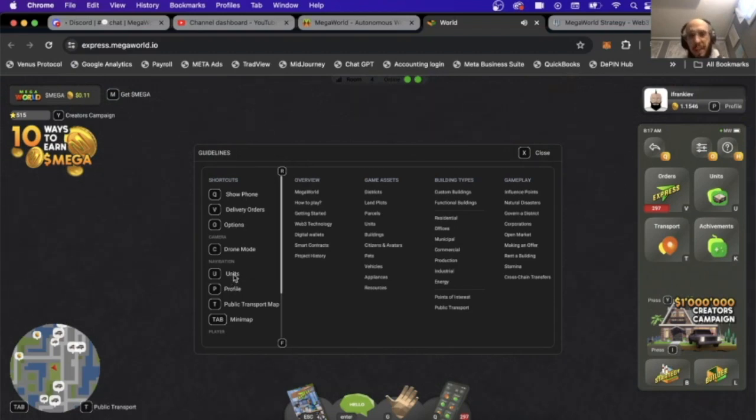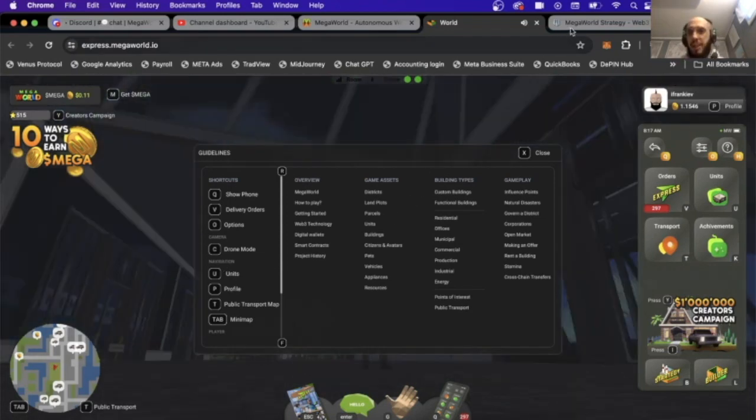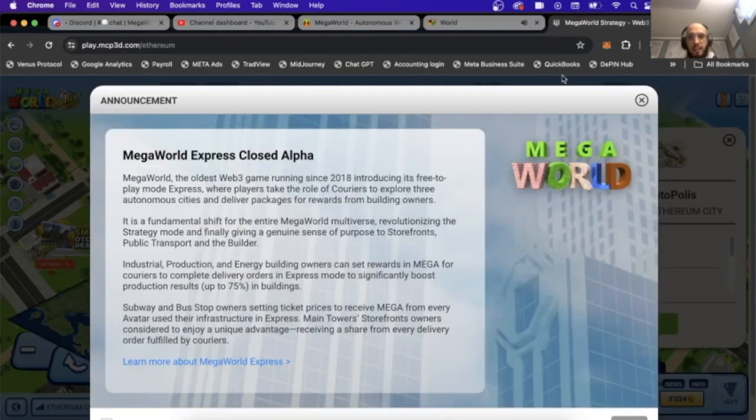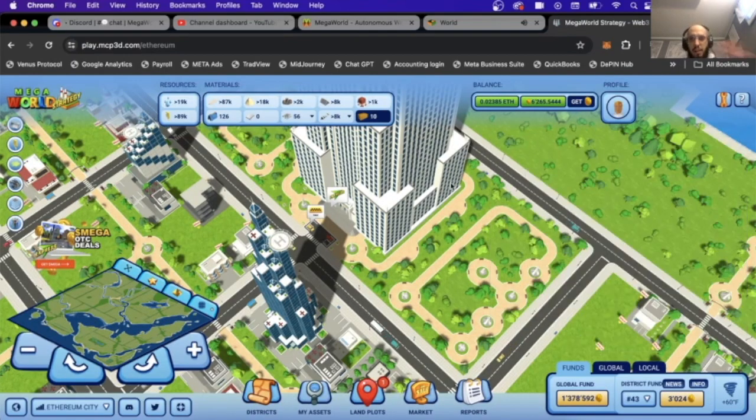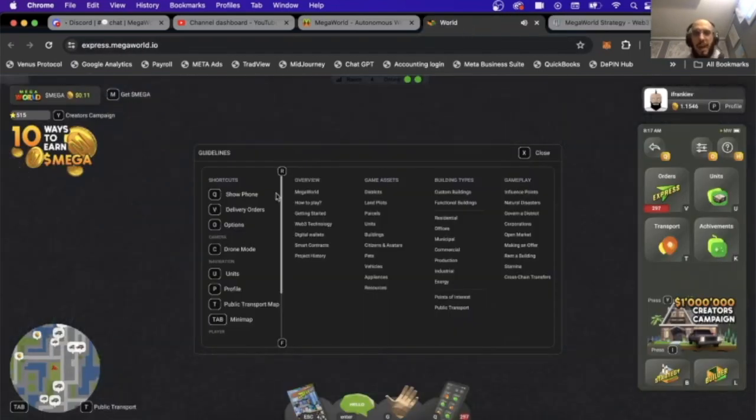U is units, and we'll be making another video about that. Basically you need units to transfer your Mega from the Mega Express game into the 3D strategy version, which is this version right here — the SimCity version. The first thing you need to do is buy a unit, but we'll be talking more about that in the future.